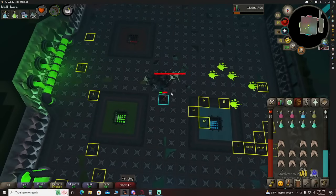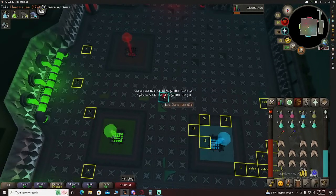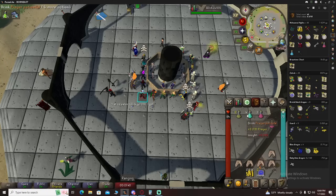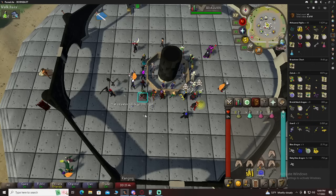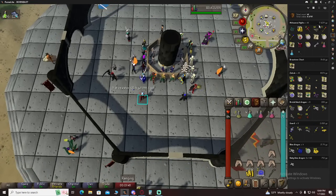15th kill — not a bad kill, not that great either. Here we are at the GE, we've sold everything off from our final kill at Hydra. This is what we made in the 3 hours — we're actually about 2 minutes short, but that's okay. We made 8.7-ish mil.